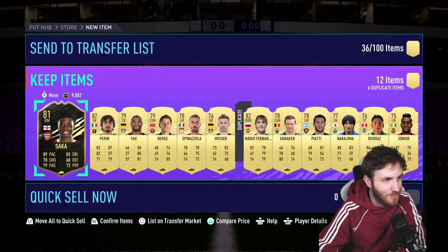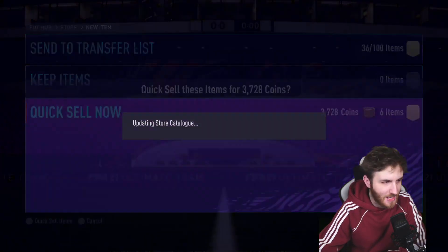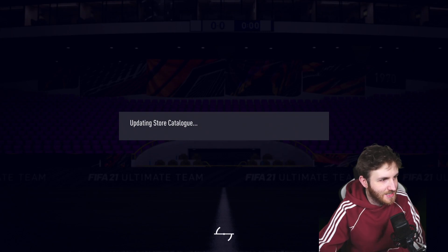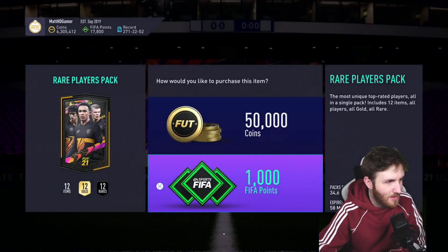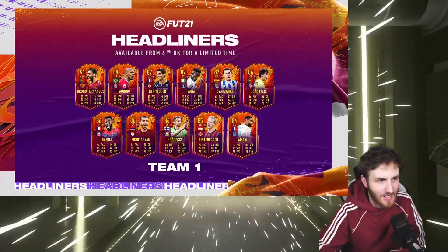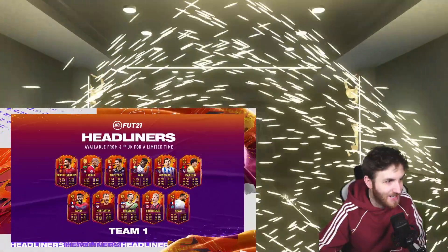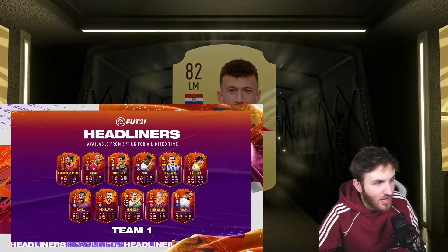This is actually a pretty stacked headliners promo. Oh damn, there's some sick cards. Right guys, as you can see on the video right now, here are the promo cards. Let me know your thoughts on these headliner cards. There is Ben Yedder, Bruno Fernandes, João Felix, Zaha, Bamba.